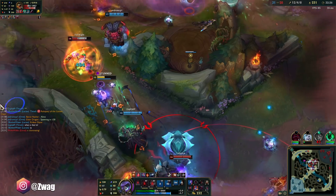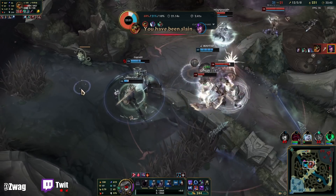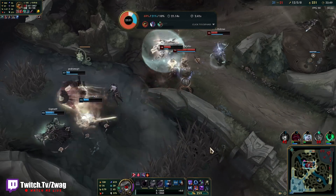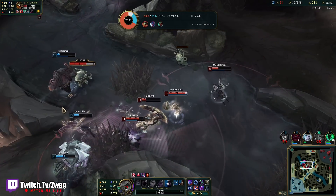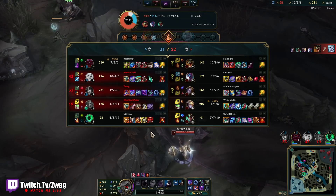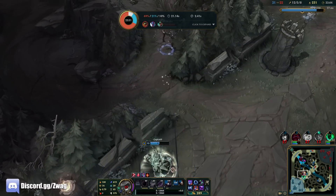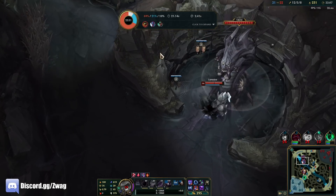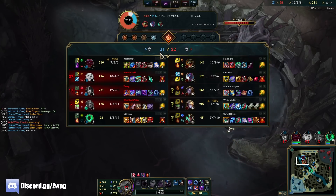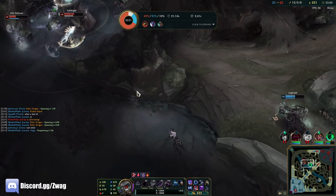My ult did go off but didn't kill anyone. I'm hurt. I'm dead. We're throwing - my bad. He just kind of walked through everybody. I thought I was fine by my team. Maybe I am regretting a little bit not buying that healing reduction - I thought we were a bit stronger.